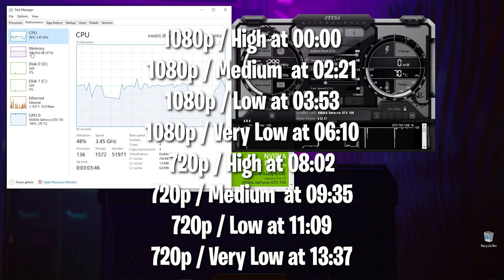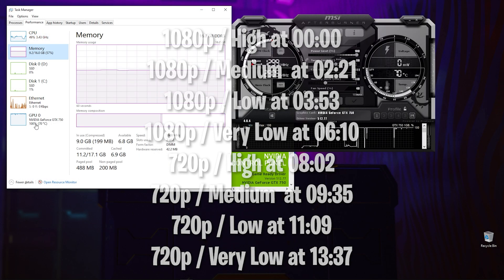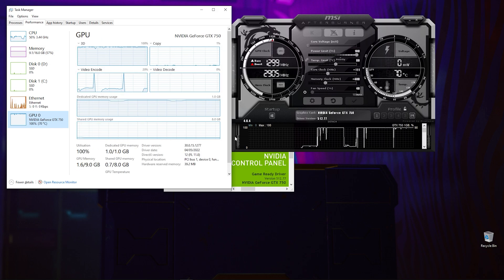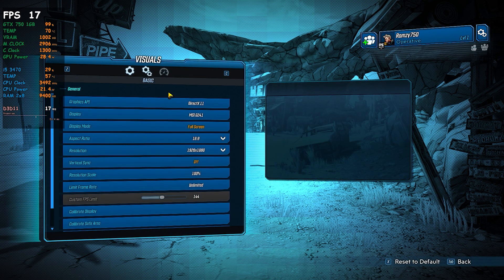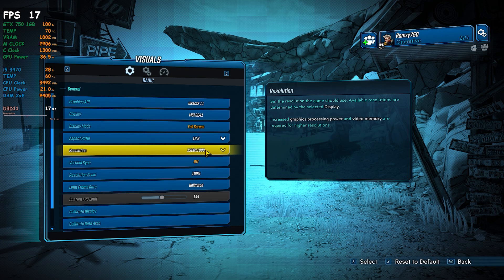What's up guys, I'm Zahir and welcome back to a new gameplay on GTX 750 and the i7-2470. Today I'm going to be testing Borderlands 3 at 1080p and 720p using the high, medium, low, and very low quality settings.